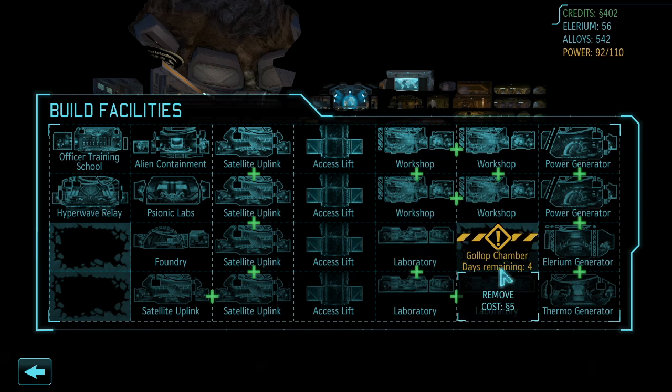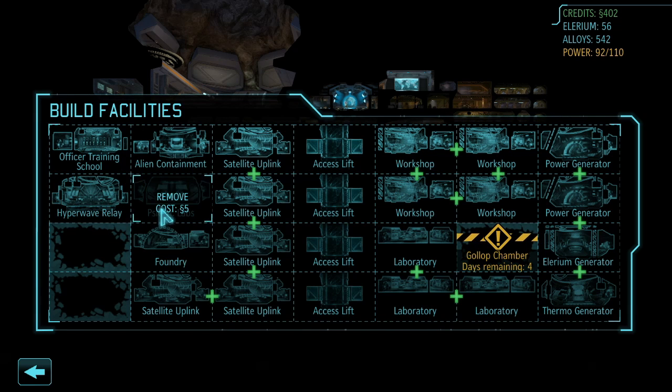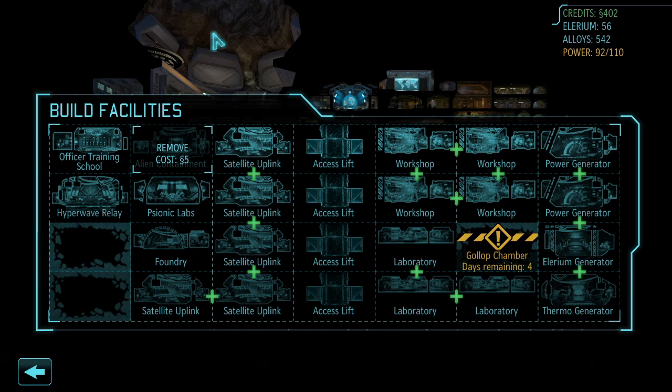You can see I've got my workshops in a rectangle of four, laboratories in a rectangle of four, and satellite uplinks grouped as well. If you're trying to be a completionist I've actually left myself room to build two more satellite uplinks. I have pretty much all my single-purpose facilities — psionic labs, foundry, stuff like that — on the left side. That's how I planned out my facilities, and I'd recommend something similar so you can get all those bonuses.